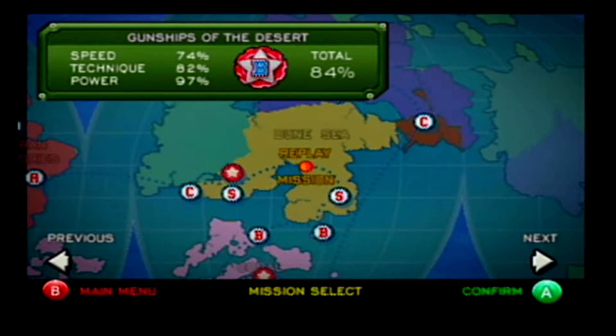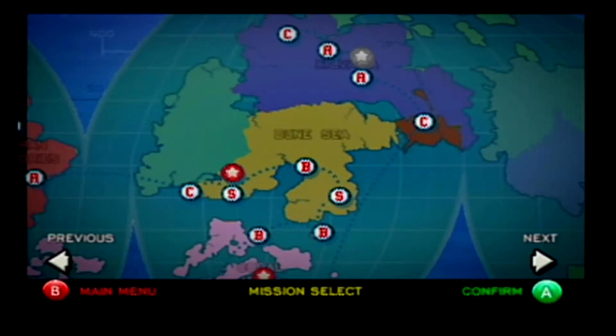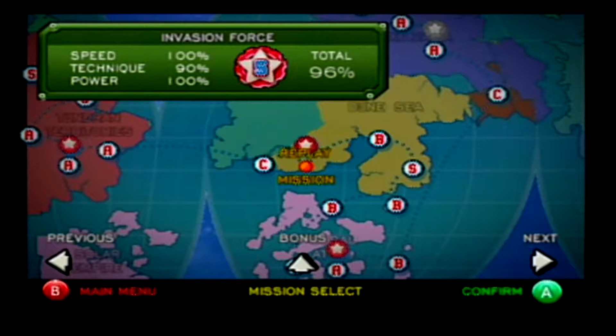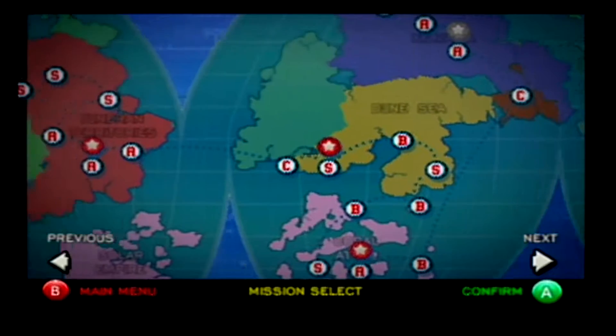Hey guys, M12 Wardog, you're back with another strategy guide video, and today we are playing Italian Wars. We are doing the Gunships of the Desert map. Now, I know we're skipping a few — I'm going back and forth and doing these as I can prepare them.